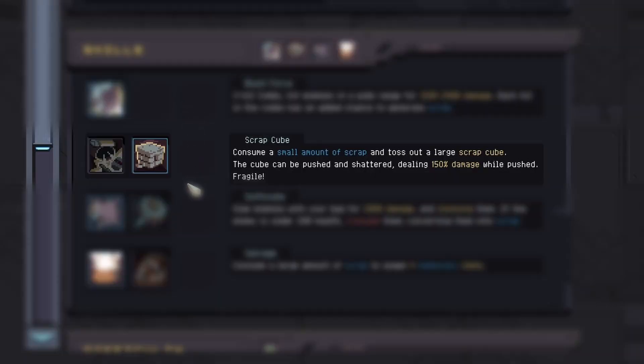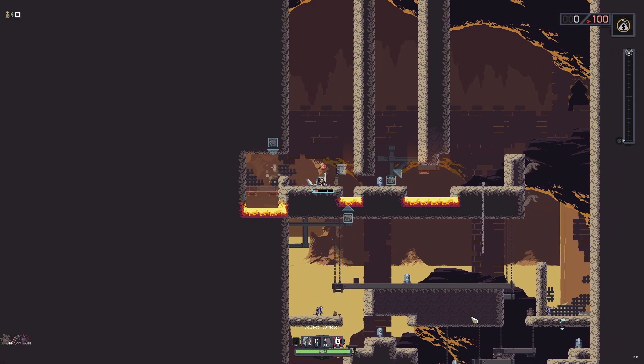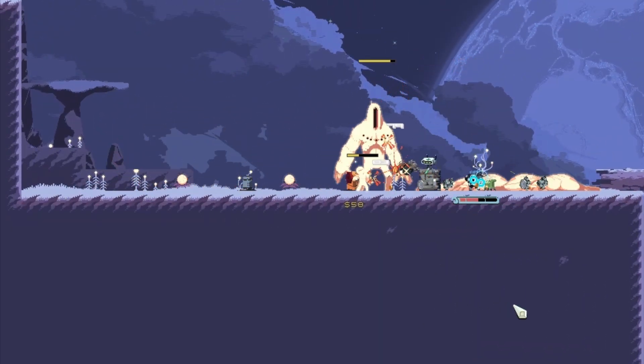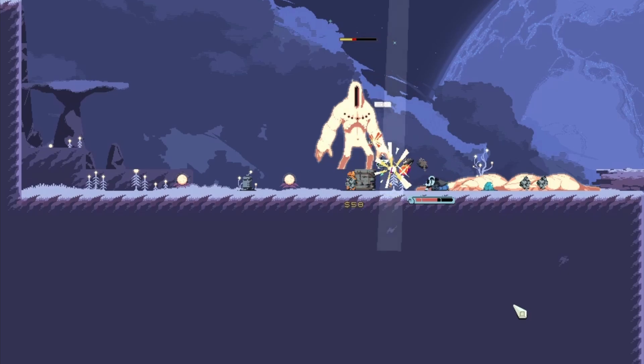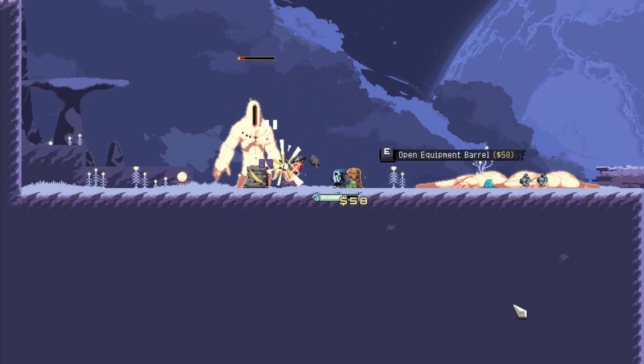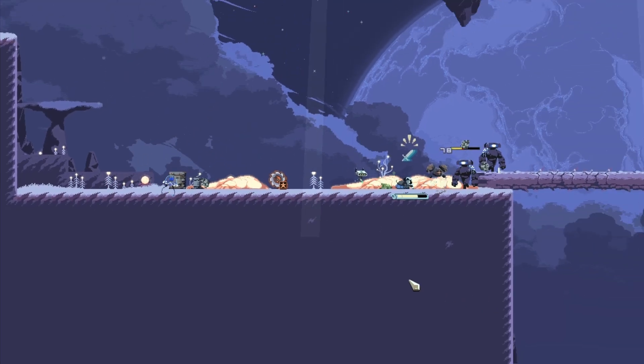Her unlockable secondary skill is called Scrap Cube, which is unlocked by completing the Perilous Descent Providence trial or collecting 300 items as the Drifter. This ability uses some of her scrap to create a cube of scrap that can be pushed around, damaging enemies in its path — doing some very nice damage. You can also shatter this cube to deal damage to nearby enemies.